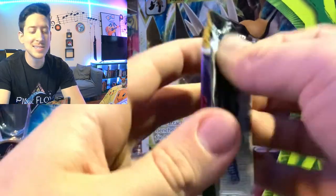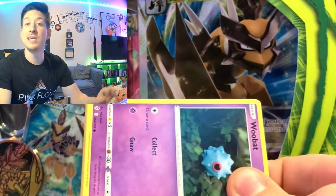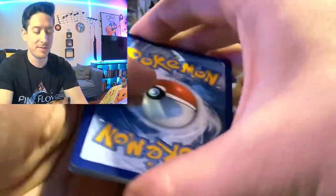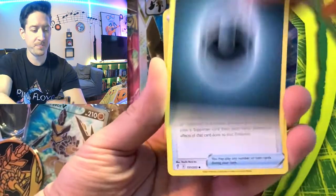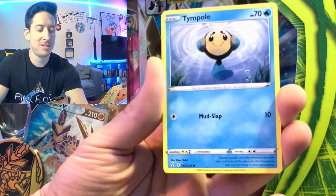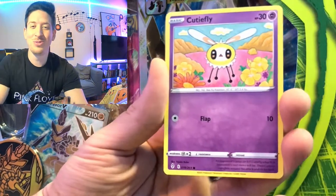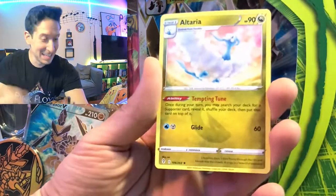Let's move on to these Evolving Skies packs. We're going to be opening a Kluvor V-Star Premium Collection next, and I think it does have one Evolving Skies in there — it's got quite the selection: Fusion Strike, Brilliant Stars, and Astral Radiance. Dark Energy, Moon and Sun Badge, Toy Catcher, Hippowdon, Woobat, Timed Ball, Psyduck, Eevee, Cutiefly, Gossifleur, and Altaria.